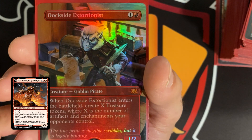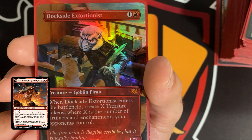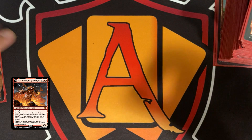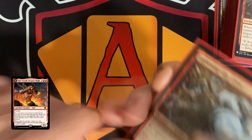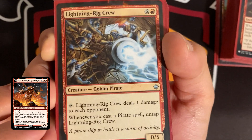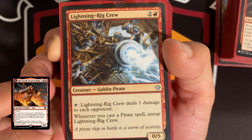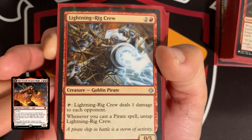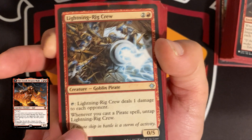Dockside Extortionist is great because it creates treasure tokens when it enters — X tokens where X is the number of artifacts and enchantments your opponents control. That'll be useful when we want to dump a bunch of mana late game. For creatures, Lightning Rig Crew taps and deals one damage to each opponent, and whenever you cast a pirate spell you can untap it. Dockside Extortionist is also a pirate.